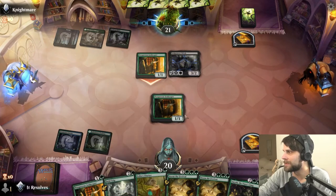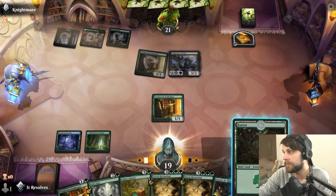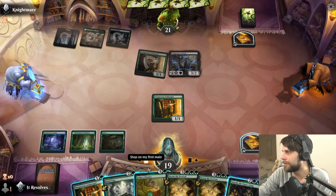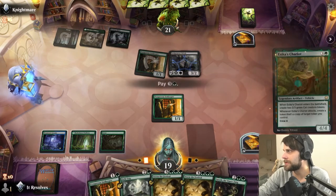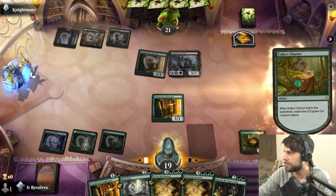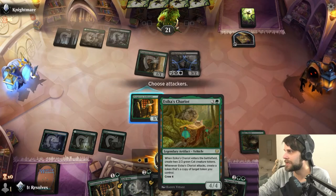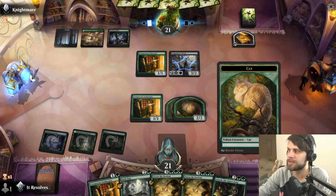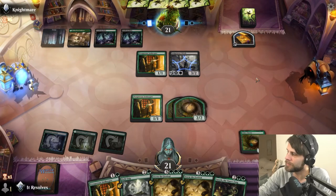Looks like they have an Innkeeper of their own, which is fascinating. Let's go ahead and play ours. If we just get a land here, that's like the best possible thing. I think it might just be the Chariot, honestly. We're not going to block here — we'll take it. There's the land. We can play a couple of different things, but I think the best is just going to be the Chariot. Let's go ahead and get that down — two cats onto the field, gain some life, and have two 2/2s and a 4/4 that can block or attack as needed.